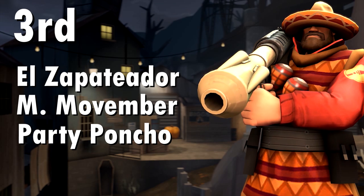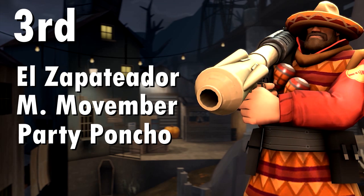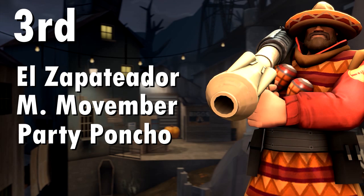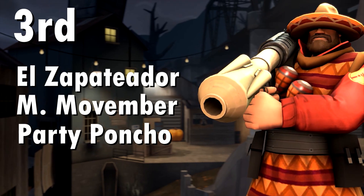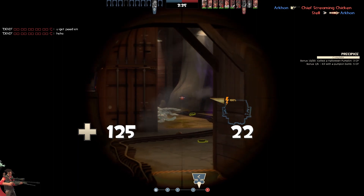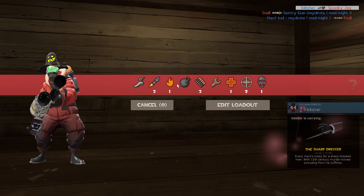In third place we have a new Soldier cosmetic set consisting of the El Zapoteador, the Mistaken Movember and the Party Poncho. I've actually been using this one quite a bit, mostly because I got a Strange El Zapoteador. Soldier doesn't really have too many Mexican or Texan style cosmetics, so I think it's a quite nice new cosmetic style for the Soldier — and it's always nice to see new things added in updates.